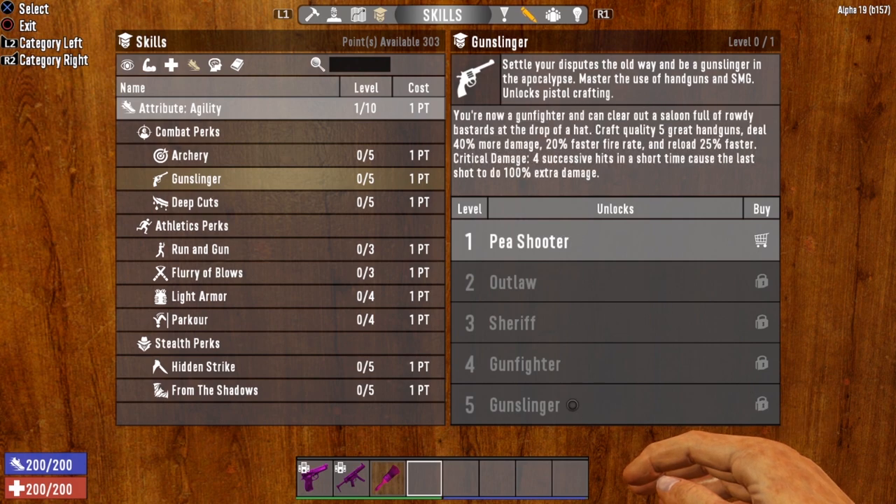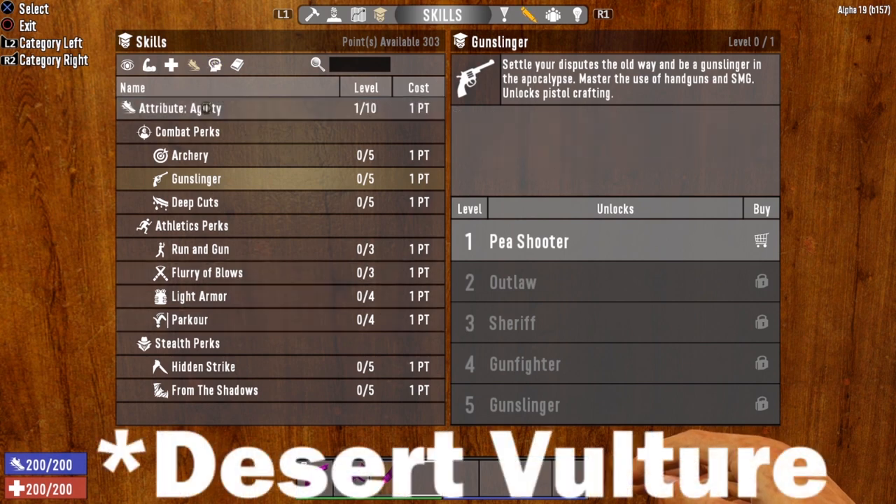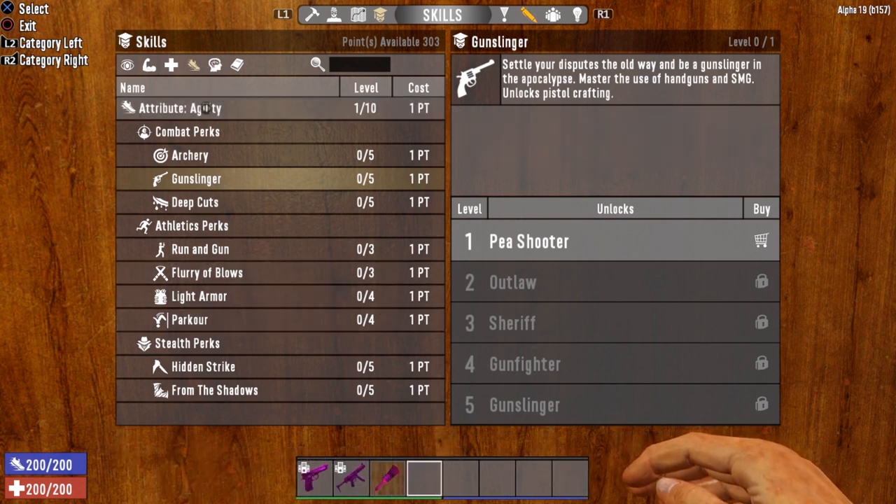This is a pretty cool tree, and it governs a whole lot of weapons, not just the Desert Vulture. So if you're looking to use any kind of handgun, the Agility tree is the one you're going to want to take.